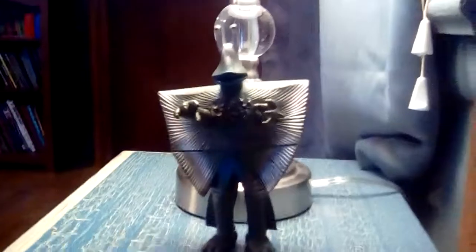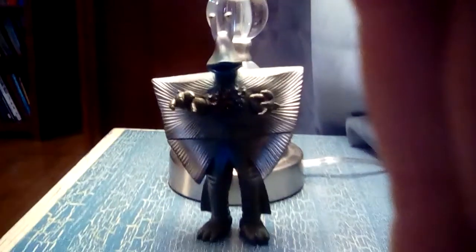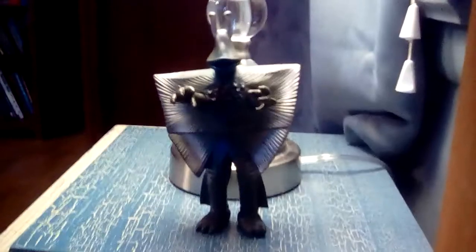Gendar from Ultra 7. To start off with his history, the Ultra Garrison went to the South Pole where Dan Moriboshi lost his Ultra Eye thing. And there were these three alien things, which I forget the name of. And they were just taunting Dan, and then they eventually unleashed Gendar.